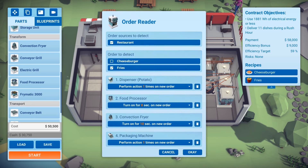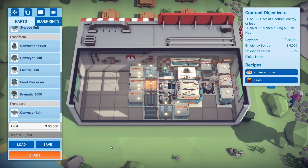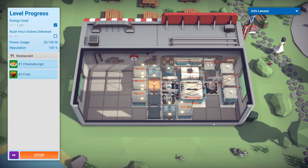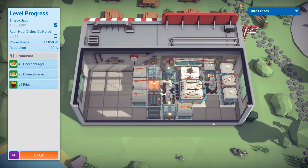I have noticed another thing here as well — the convection fryer is stopping just a little early. I think it's just because of the speed that the potatoes take to process, which may be why that's happening. It's just stopping again. Sort of troubleshooting the machine as it is. It seems like that's just how the game goes.